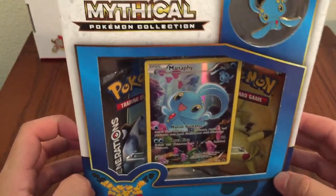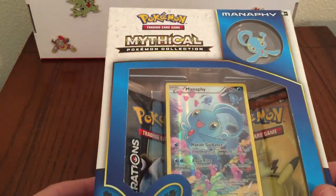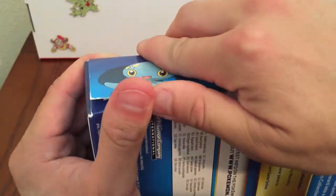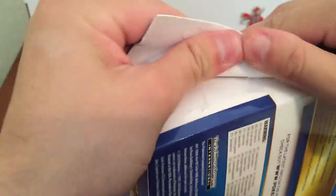Hey YouTube, it's your boy Travis here, and today we have another Pokemon TCG opening. This is June's Pokemon mythical box collection of Manaphy — I don't really know how to pronounce it. I'm gonna pop this open and keep it going. I'm really excited about this; this is one of my favorite competitive Pokemon to use.